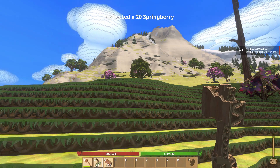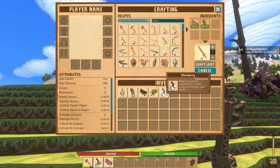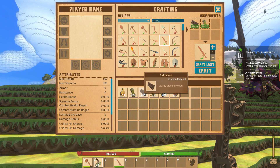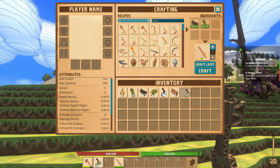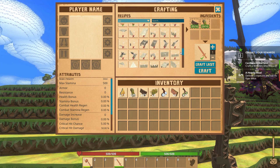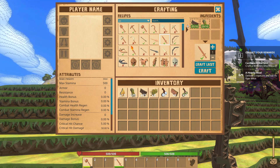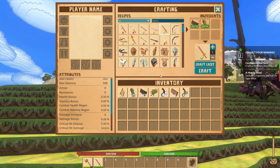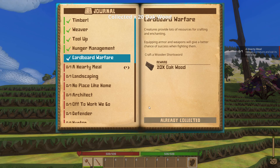Now we need to craft a wooden sword. It's pretty straightforward, just like Minecraft, just like Creativerse — wants you to create this. We've got two different types of wood: oak wood and red wood. That's something to note because different recipes call for different woods. This is all of your recipes — I'm not sure if this is all the recipes in the game or if you unlock more as you go. For right now we could make ourselves some armor, but I think I'm going to wait and keep doing the quests first.